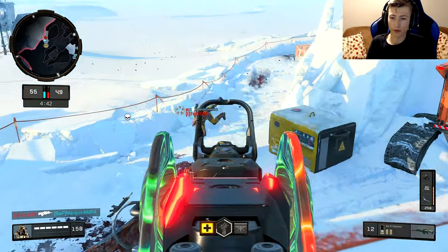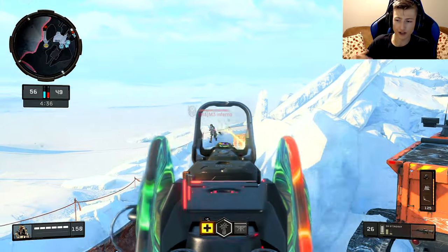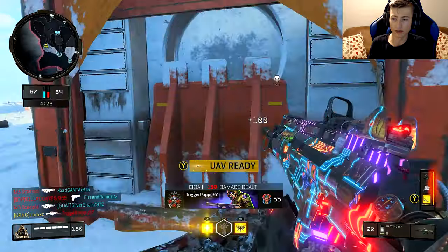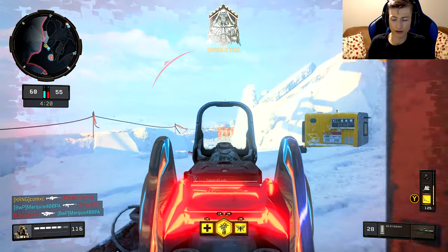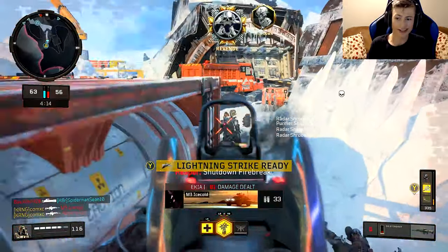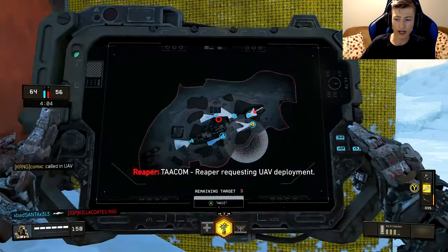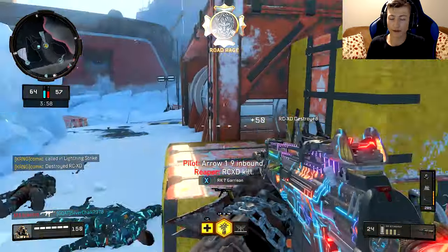Starting off with perk one, we have scavenger. Scavenger is a must for all my classes in Call of Duty for best performance. When you're running around you're going to use a lot of ammo, and having that perk to replenish your ammo after you kill someone is so much easier than running around trying to find a weapon and potentially dying and ruining your streak. This weapon actually does run out of ammo pretty fast, so scavenger is definitely a must.